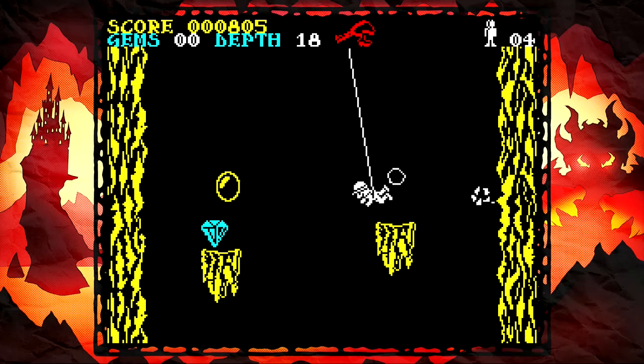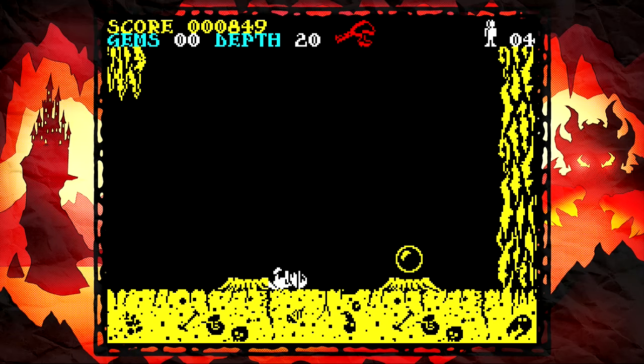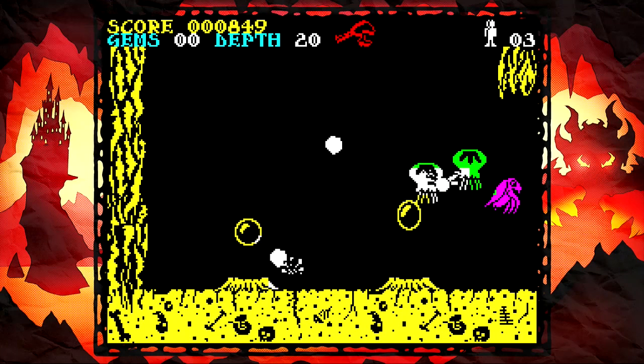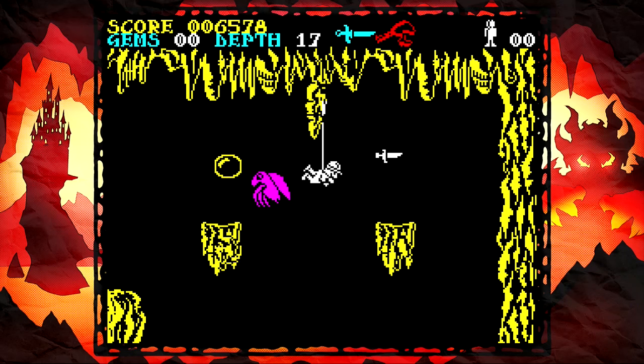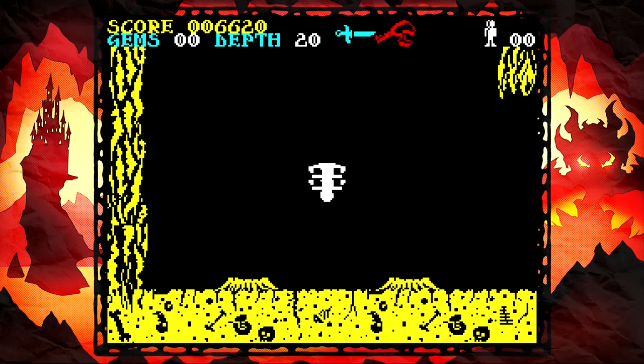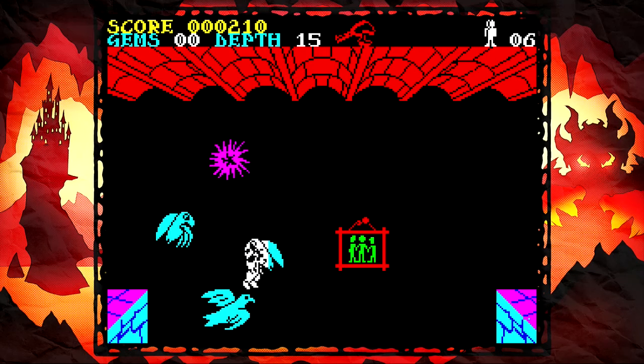Even worse is the next Sabreman game, Underwurlde. It's a really finicky platformer. You have a very particular jump — once you jump, there's no altering it. Because of the vomiting enemies, enemies don't actually hurt you, but what they do is knock you around. That's the worst thing — when you're trying to get the right angle to hit a jump and something just flies in. Your weapon patterns are all over the place; you never really know where it's going to fly.